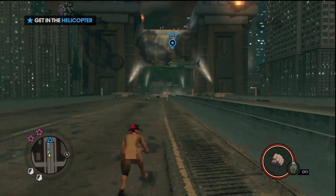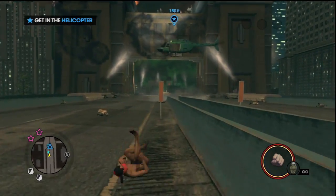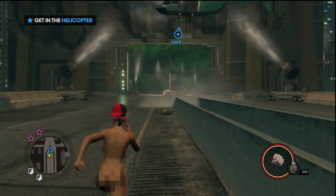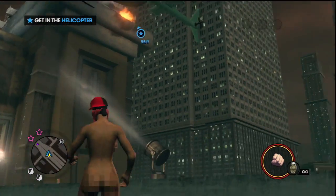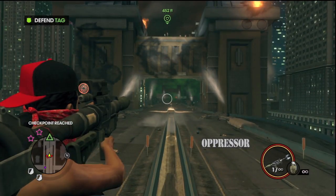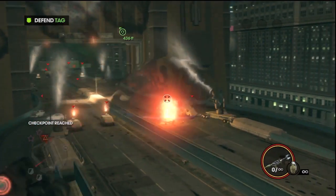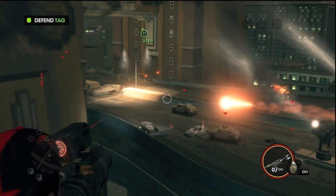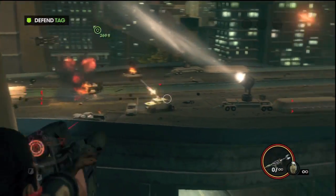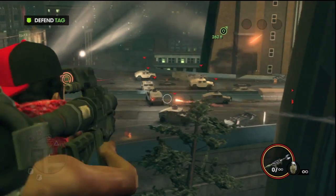Hey, what's going on guys? This is the trophy/achievement guide for the Johnny Gat trophy. This is pretty simple but can be pretty hard depending on difficulty. First of all, you want to have unlimited rocket launcher ammo, the lock-on perk, and a couple of other things. You can also put the game on easy and have unlimited health to make it a little bit easier.